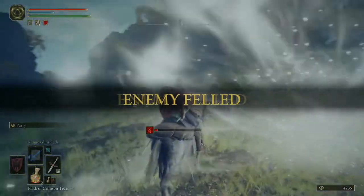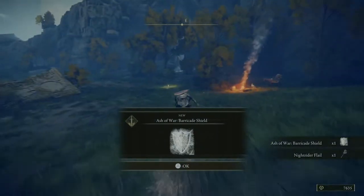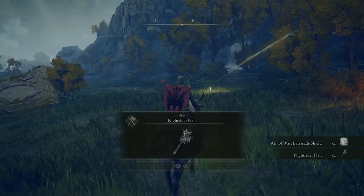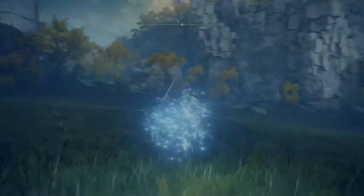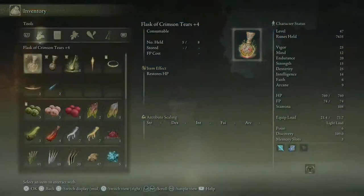Killing the horse is actually useful. 3400 runes and Ash of War Barricade Shield, and the Knight Rider Flail. Those both seem pretty cool. Let's hop off of Torrent really quickly and see what both of those are like.